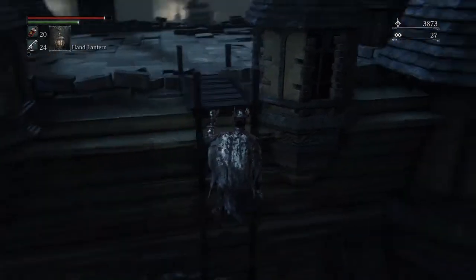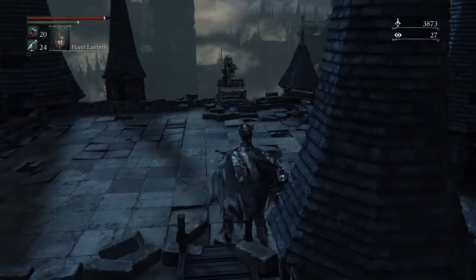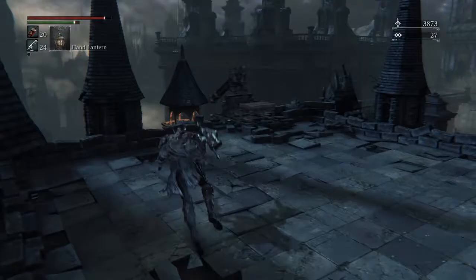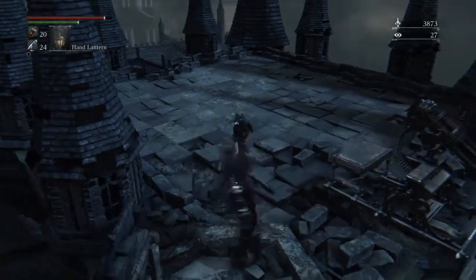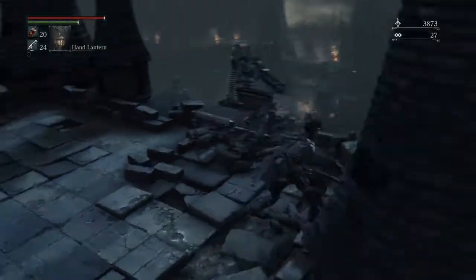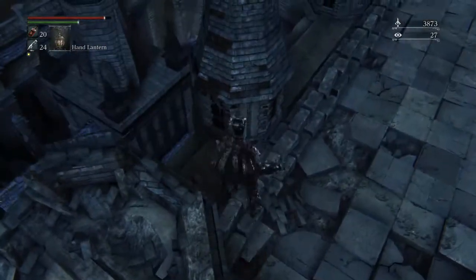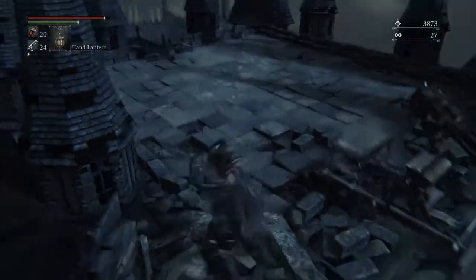Right here you can lock on to him and get familiar with the area. As soon as you get up here, he is going to do one of two attacks — he's either going to charge at you with the stake driver, or he is going to shoot you. Either way, you're gonna strafe this way, get around him, and stand right here. You're gonna want to evade from left to right, and bait out his stake driver charge — that is the attack you want him to do.